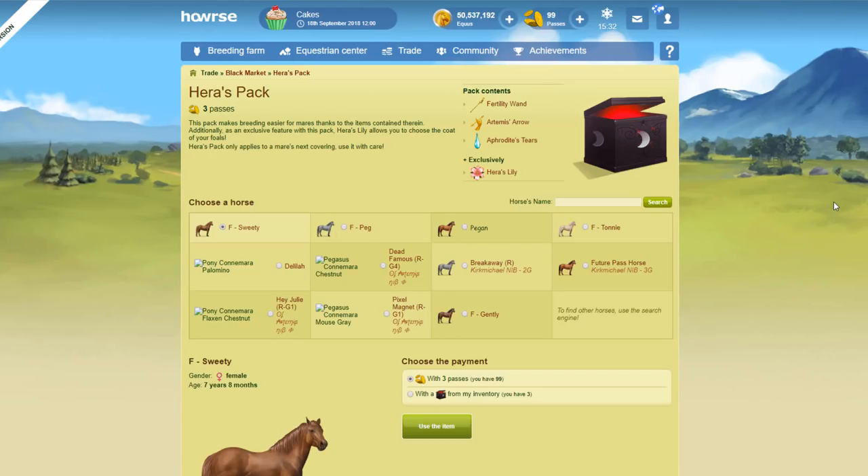It's important to remember that the hair pack is quite an expensive item — it's three passes — although it does have the benefit of including the fertility wand. So if you decide you must have a purebred, or you're going to do a crossbred coat color one, you could use the hair pack because the fertility wand means you're going to get two foals. You could keep one and sell the other, since sometimes it's cheaper to breed than to buy the horse you need, as some rare coat colors can cost a couple of passes. Personally I wouldn't spend passes on it — I'd wait until you get one in a promotion, or only use it for a coat you've been trying to get for a really long time.